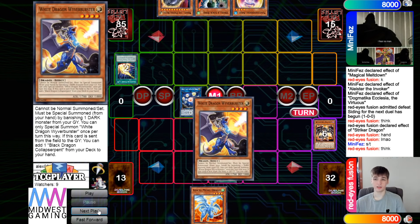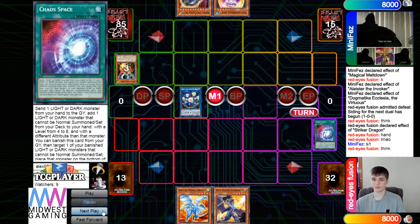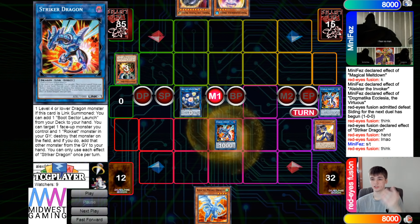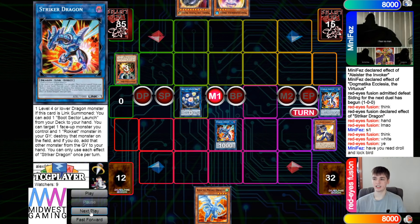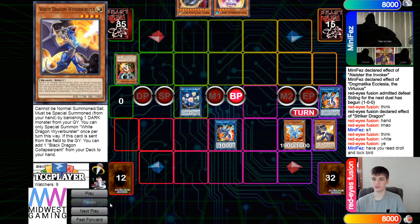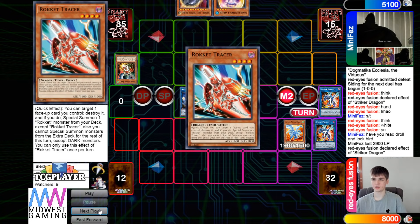Then Chaos Space, get rid of Red MD, go grab White, and then drop Drago and Lockbird. Banish Striker, Special Summon White, turn that into Striker Dragon. White effect: draw and Lockbird. Normal Summon Drago, then Battle Phase poke — 2,900 damage. Striker Dragon effect, add back Tracer, then End Phase reveal it for Drago.